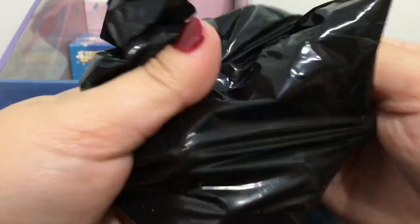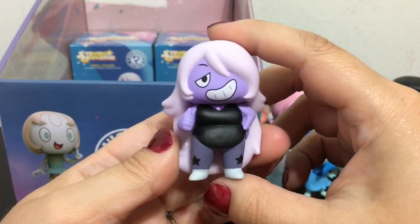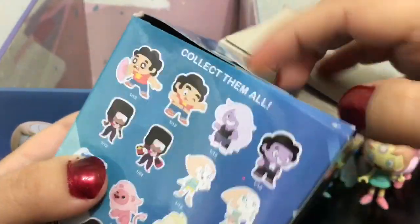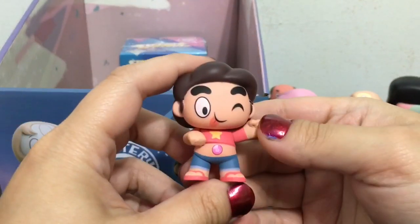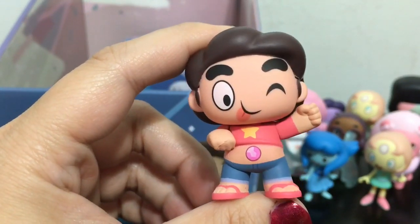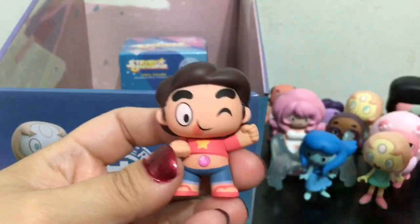Okay, we got the other Amethyst and she is 1 out of 12. I like this one — her expression is awesome. Alright, second to last box. Let's see who this is going to be. I still haven't gotten any of just Steven, so maybe this one will be a Steven. Yes! It is the 1 out of 12 Steven where he is showing off his gem belly button and has his tongue sticking out looking really funny. And I like the way his hair makes a rose. So cool.